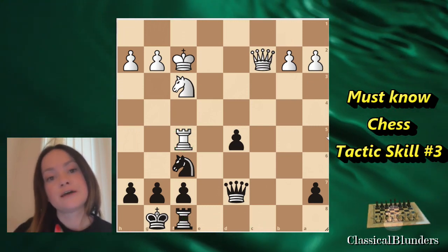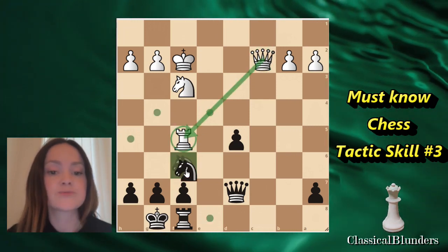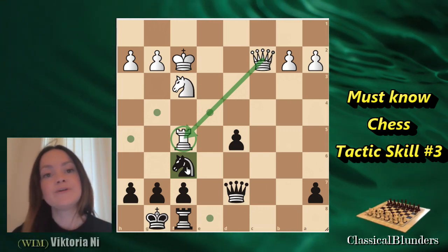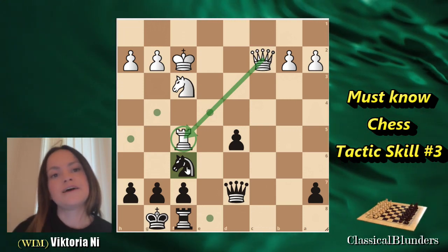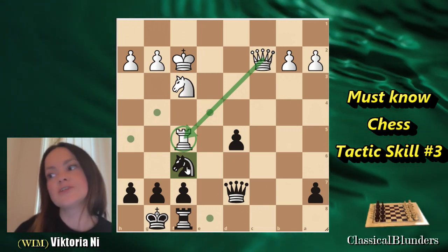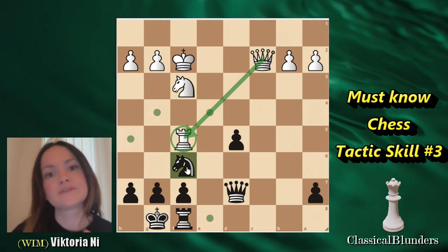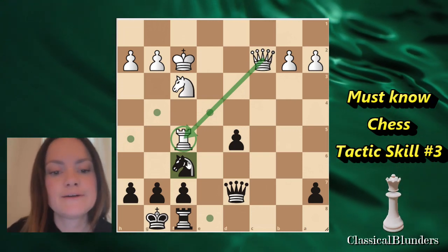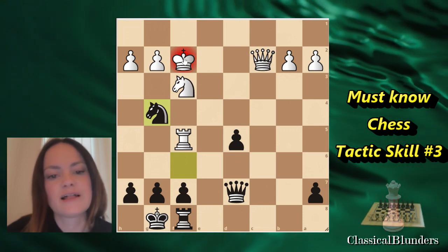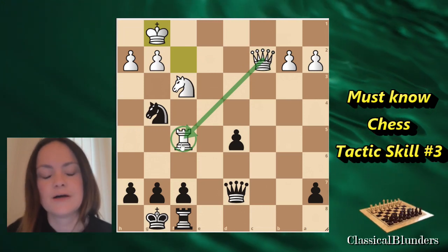We can look for different ways to stop this Queen from defending this Rook. I typically suggest we always want to look for checks and captures. In my opinion, most of the answers don't require you to complicate your game — most answers are right there. If you just find a check or a capture, it might be the best move, and typically it might be like 70% of the time. Here we could see that there is Knight to G4, but it doesn't really help because after King to G1, the Queen is still defending the Rook on F5.